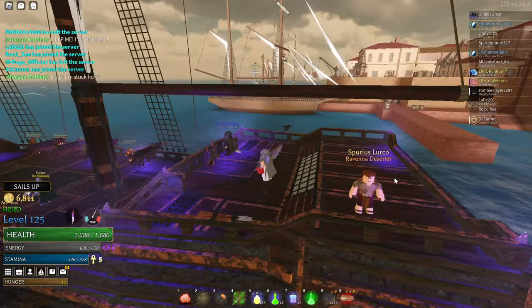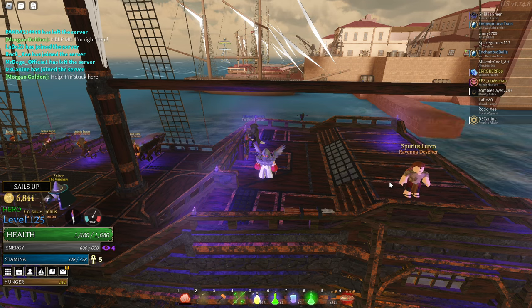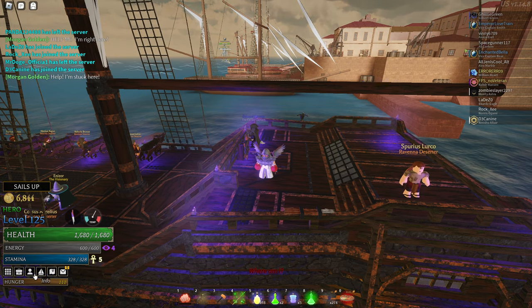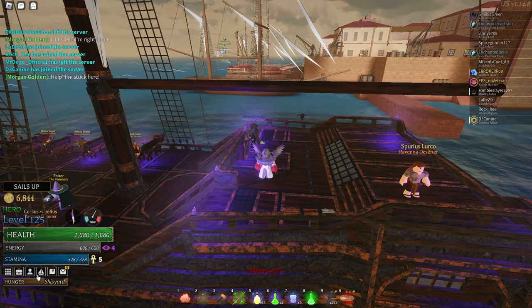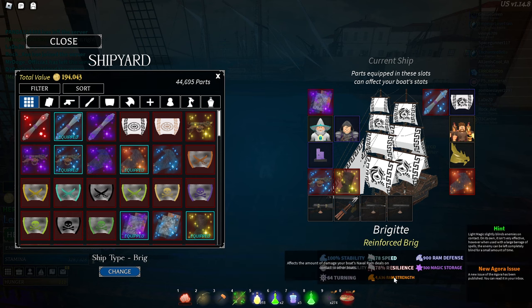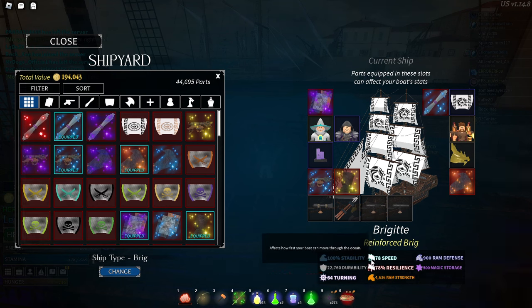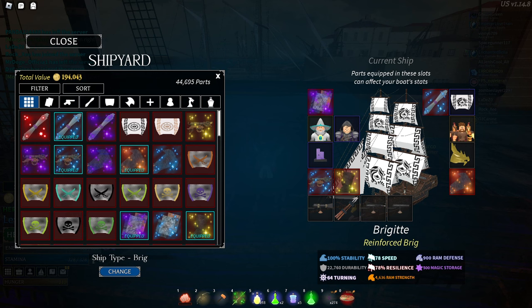When you go into the dark sea you'll want to be using a very strong boat. You can go for a speed boat if you don't want to fight the Atlantean ships, but you'll have a little bit less stability than you'd want. I would personally recommend going for a build with high amounts of durability, 100 stability, decent turning, high ram strength, ram defense, magic storage, decent resilience, and decent speed. The set I go for in layer two is the ruined warship archaic hull.